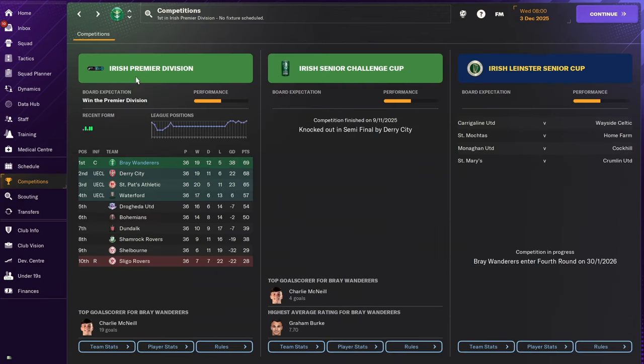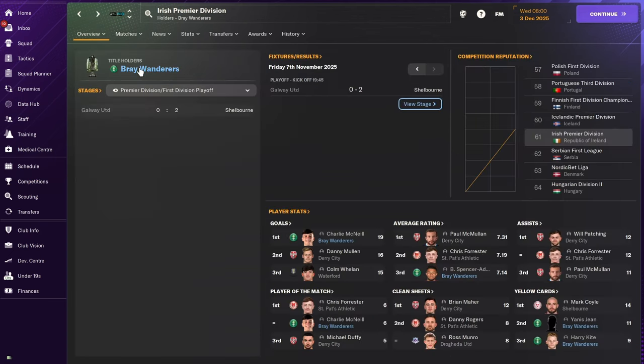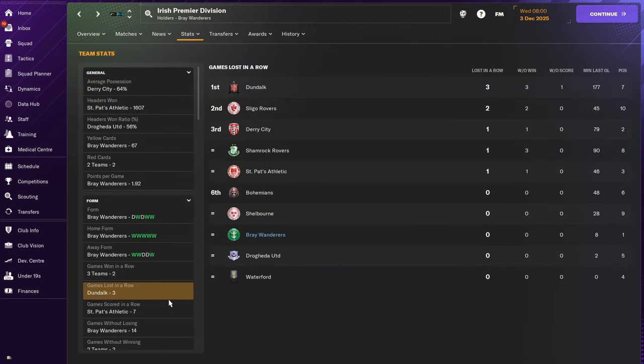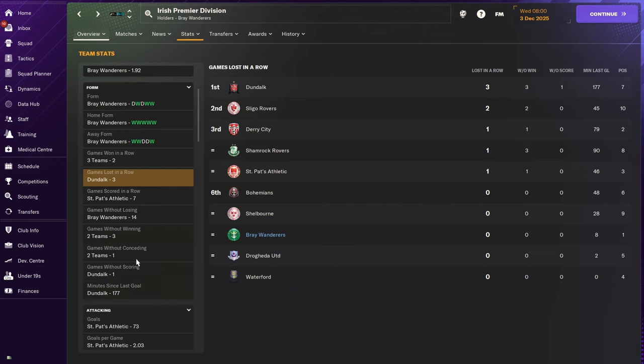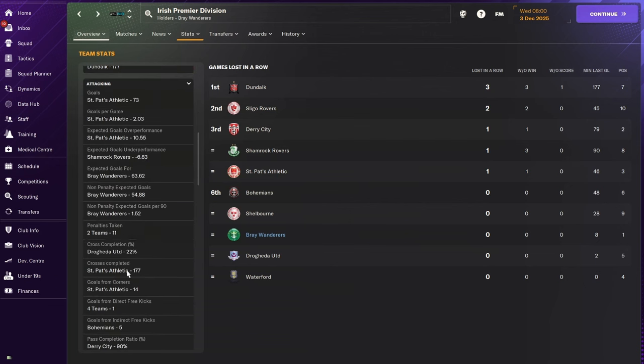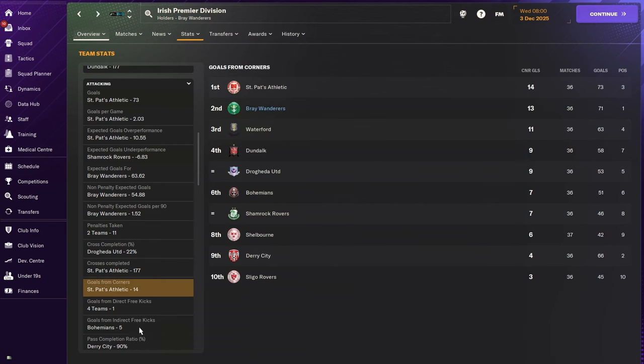Now if we go to our competition area and then go to whatever league you're in - in this case the Irish Premier League - then if we go to stats, select 'team detailed', and scroll down, it does take a little while because they're somewhat amalgamated, but you'll see there is a section for goals from corners.